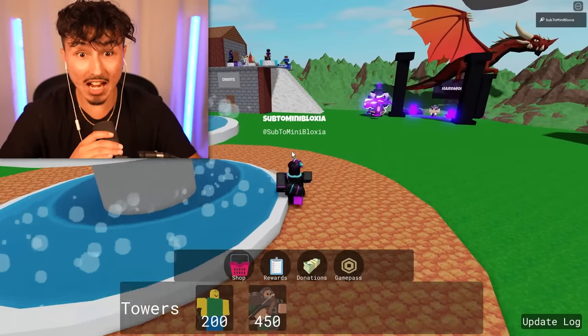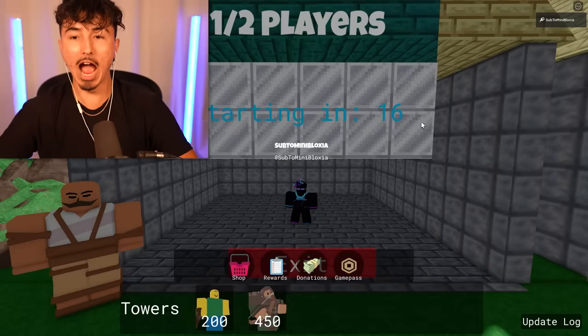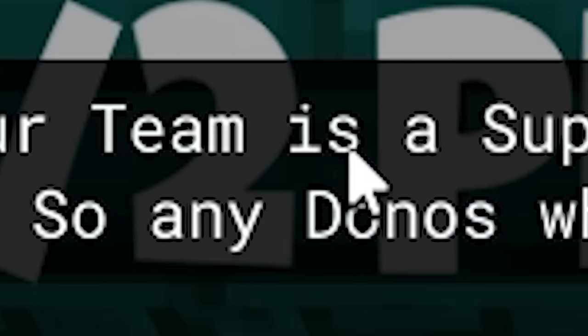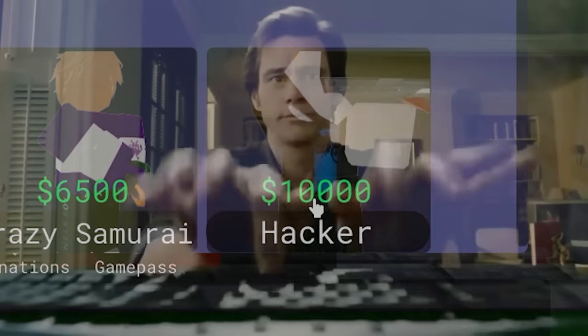Yo, we actually have towers! This is actually crazy! So I think this is how I play the game. For a fake game, this is actually pretty well made — I did not expect this. We also got donations right here: 'our team is a super small dev team, so any donos would be great.' We also got a shop over here — I could buy a hacker for $10,000, that is actually wild. We might have to buy that.